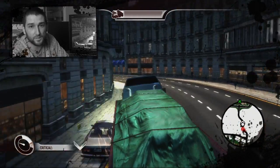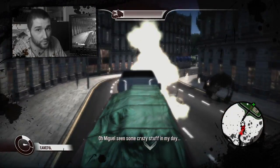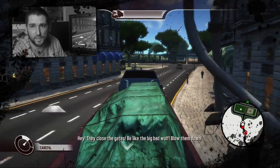The power of the truck ties into the rock-paper-scissors dynamic that we've got in Wheelman. Each class of vehicles — bikes, cars, trucks — they've all got their own strengths and their own weaknesses, so they're always balanced against each other.